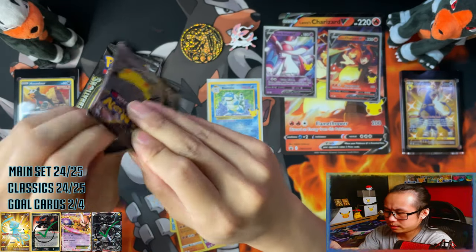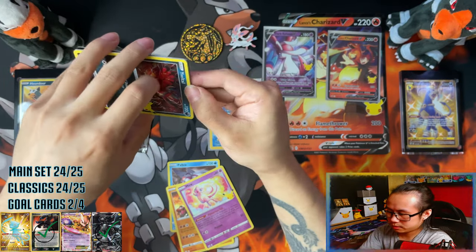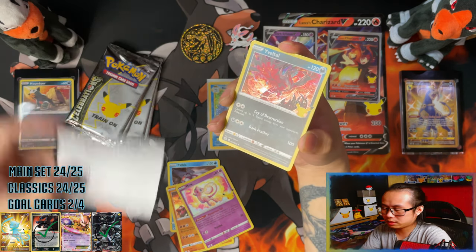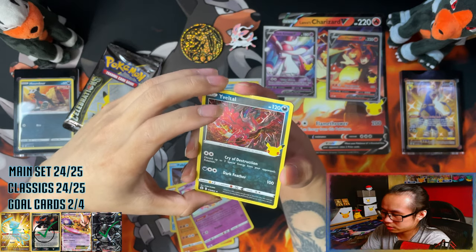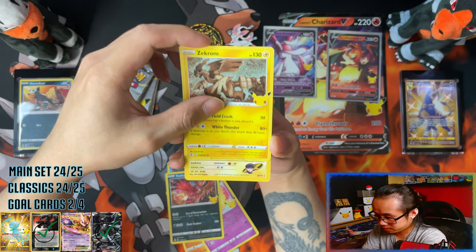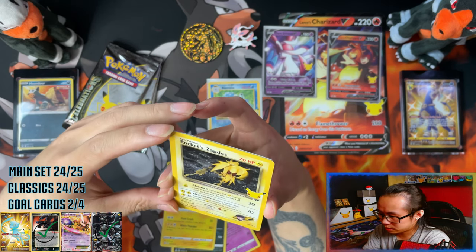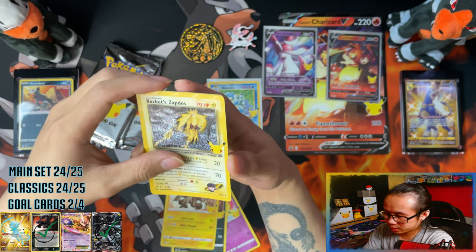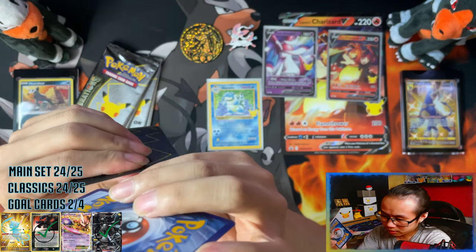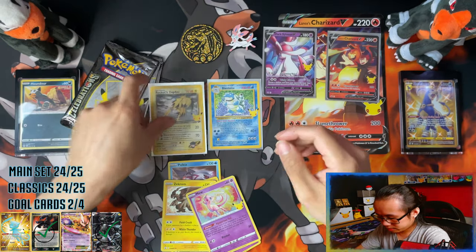Second pack, another Chilling Reign code card. I think we've got a classic in this one as well — I have a feeling it's the Pikachu. So we've got a Velto and Zepton. Rokzapdos — this is my fourth one now I think, and there's no better centering. Damn it, and another Mew. Are you giving me a sign, Mew? Are you giving me a sign that I'm going to be pulling your shiny variant? Please be that sign.